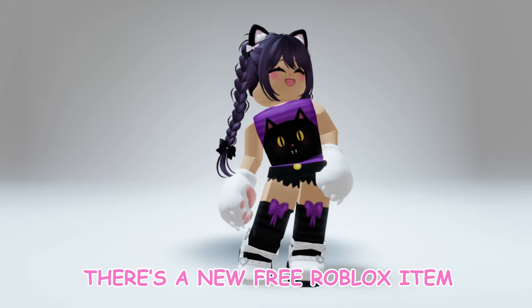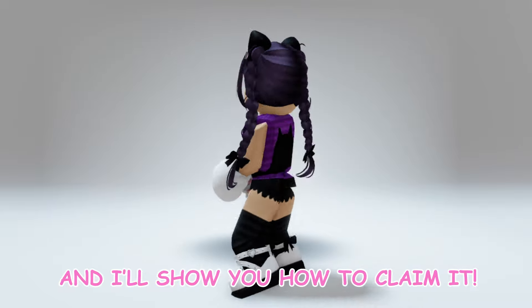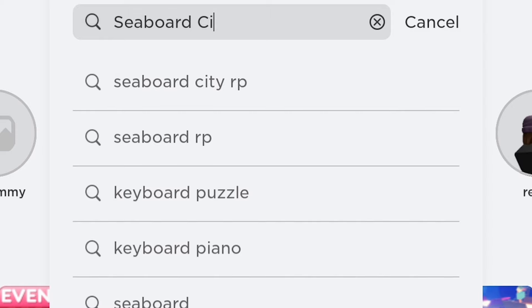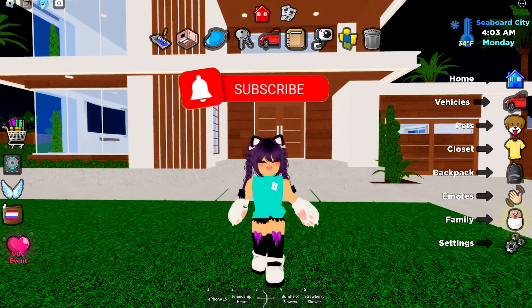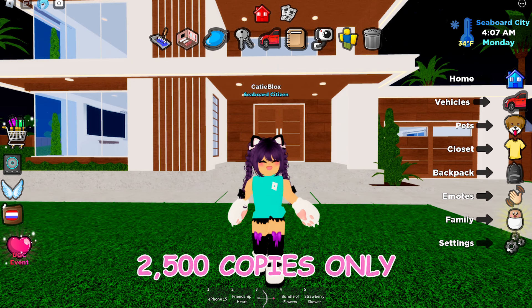Hi guys! There's a new free Roblox item and I'll show you how to claim it. Go to Seaboard City RP. This game releases one new UGC item with 2,500 stocks only.